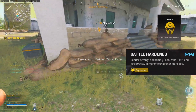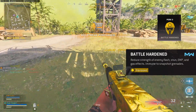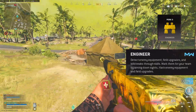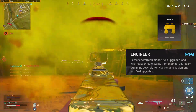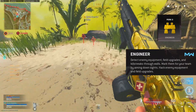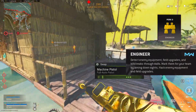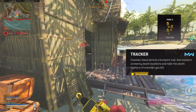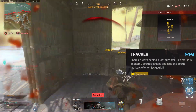Then we got Battle Hardened, which reduces the strength of enemy flashes, stuns, EMPs, and gas effects, and you're also immune to snapshot grenades, which are super OP. Then we got Engineer, which detects enemy equipment, field upgrades, and killstreaks through walls. You can mark them for your teammates by aiming down sights, and you can hack the equipment to turn it to yours — like if someone has a Claymore placed down, you could hack it and they could run into it. And finally, the last perk in this category is Tracker: enemies leave behind a footprint trail, and you can see markers at enemy death locations. The really big part of this one is being able to see an enemy footprint trail.